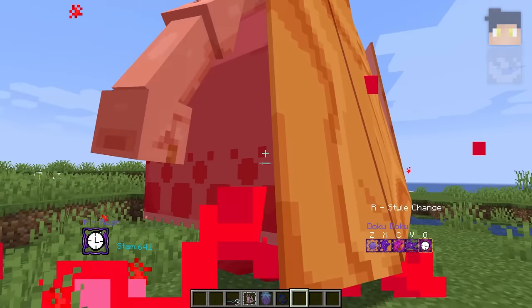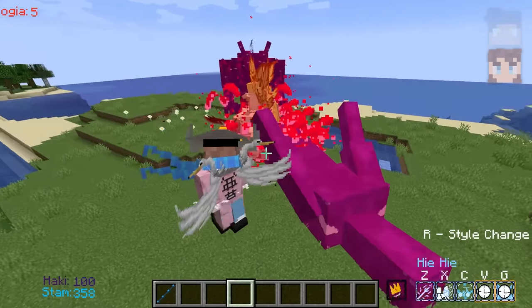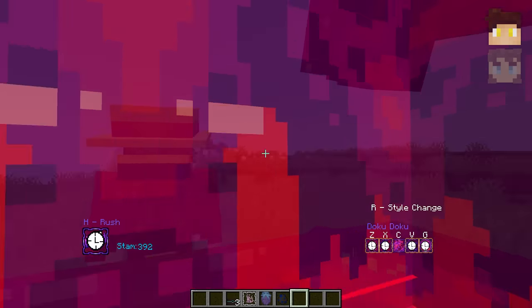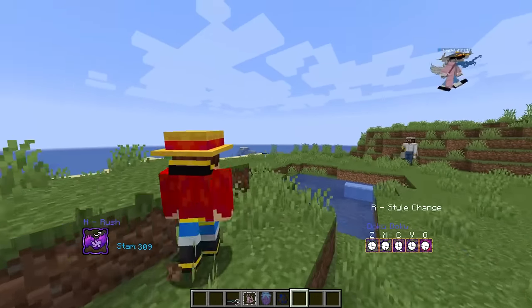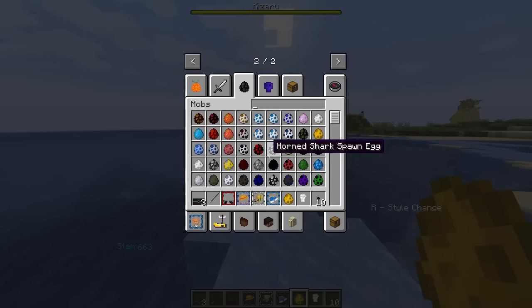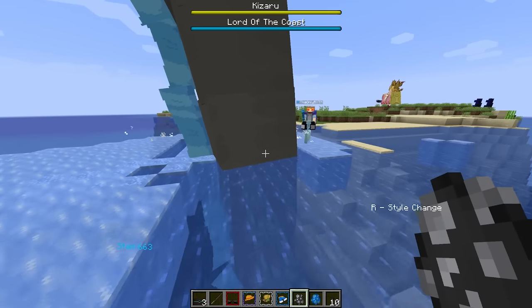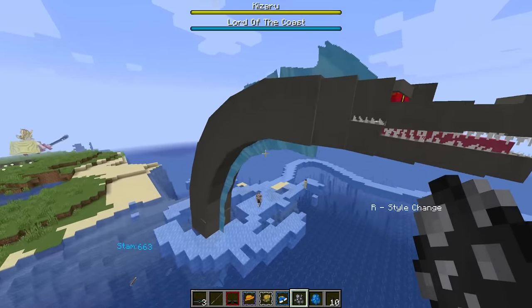Oh, it just becomes a dash and all my moves become slightly different — it's a new transformation mode! Holy shit, that is sick! I think it'll permanently stay until I want to use it again. It is draining my stamina but I can still use moves. We didn't even get to show everything — there's the light admiral who we could fight as a boss, and Arlong who is another boss. And there's the Lord of the Coast! Oh my God, there is so much to this mod we haven't even shown off yet.